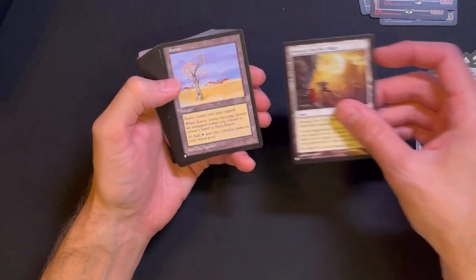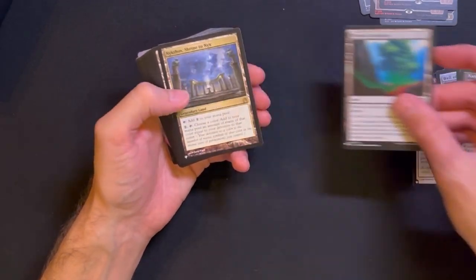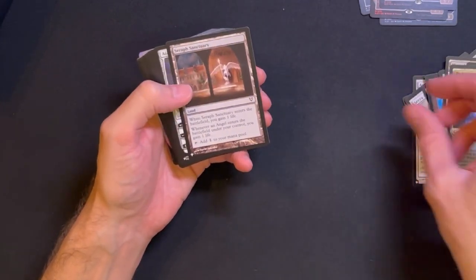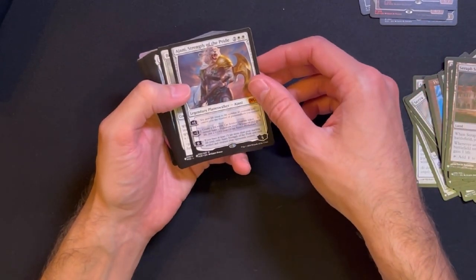Wilds of Eldraine, Emeria, Skyclave Ruin, Karoo, Myriad Landscape, Shrine to Nyx, Path of Ancestry, Seraph Sanctuary.